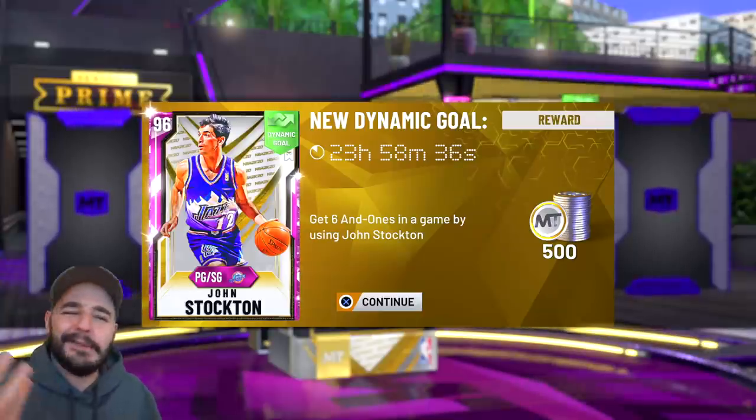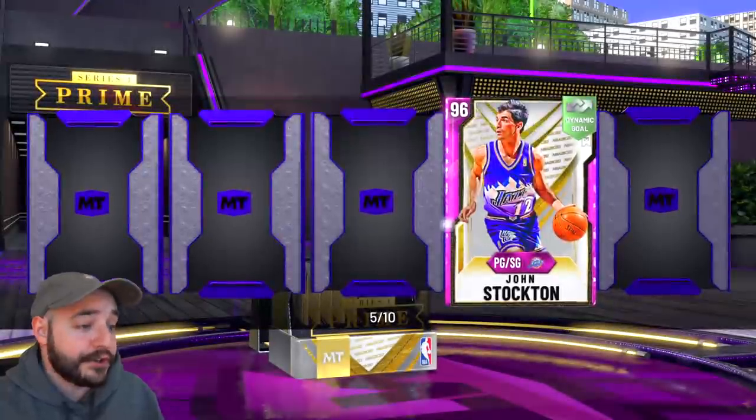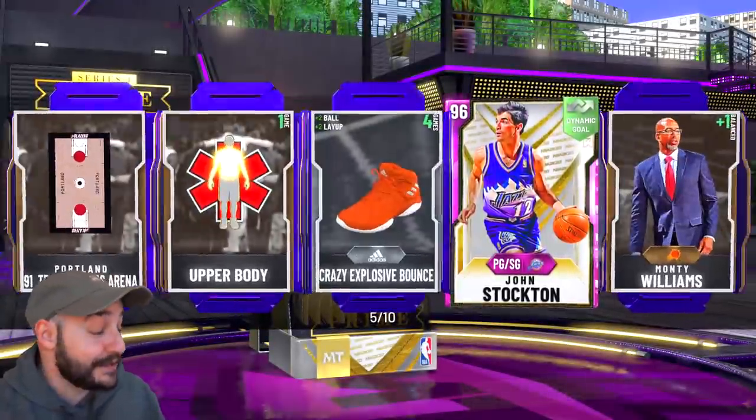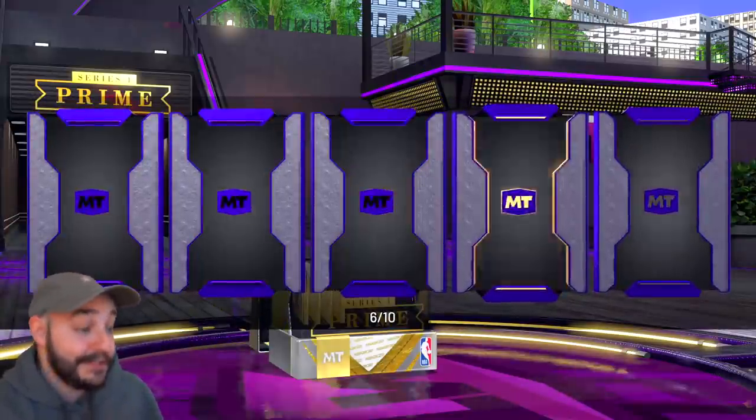And 500 MT — why do they even bother with those goals? That's so goofy. Point guard, shooting guard John Stockton. GG boys, that is what we came here to do. You know why I'm here — and we do it in the first box. Wow. GG's. It would be nice if we could still pull the Luka.